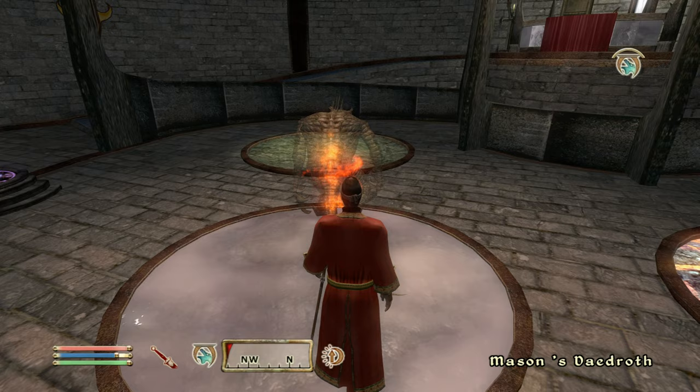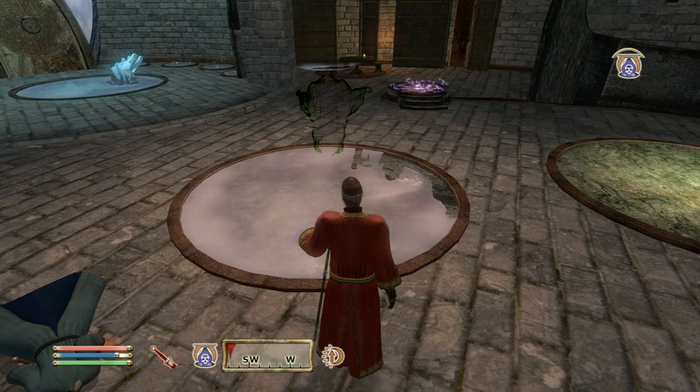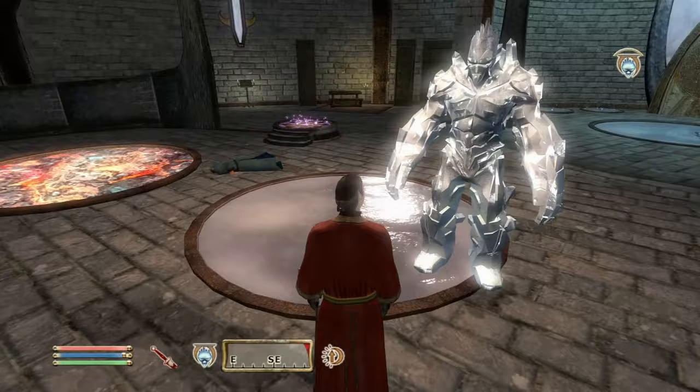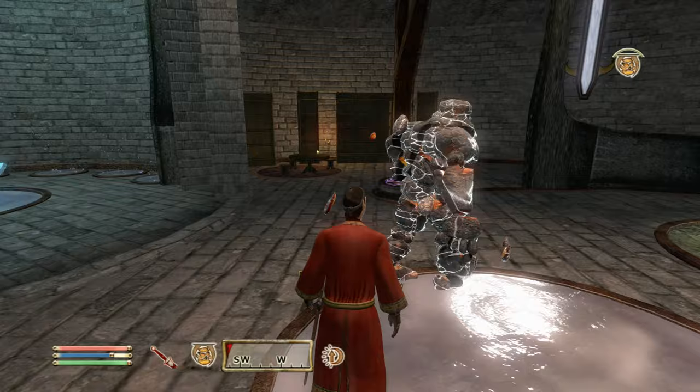I'm going to go over how to boost every magic skill, but I don't recommend doing all of it — it does take an extremely long time. Pick and choose a couple. Here's an example of the decent conjuration spells: a Wraith, the classic Frost Atronaut, and the Storm Atronaut which is the strongest summonable creature in the game.